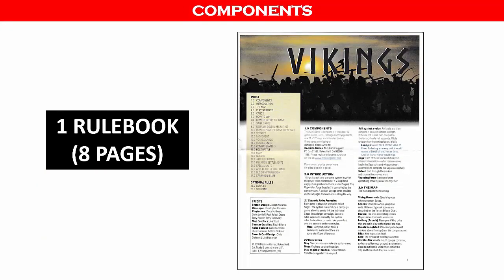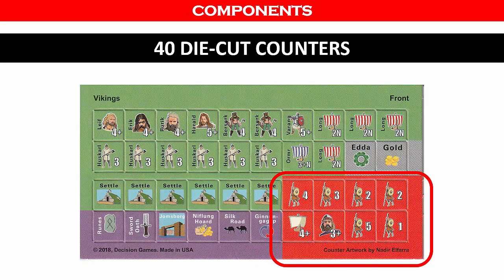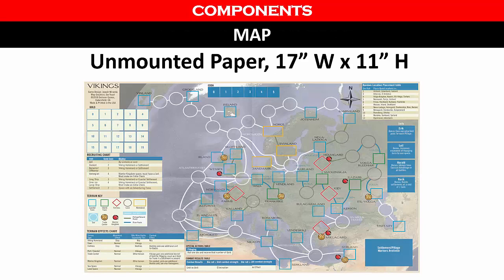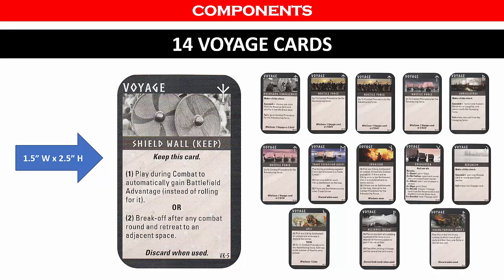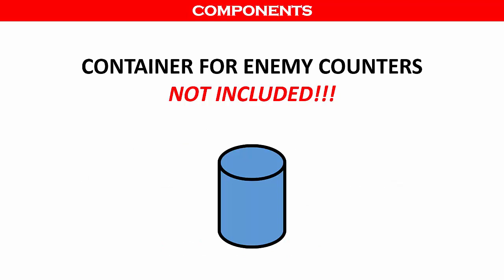The game comes with one 8-page color rulebook. There are 40 small counters: the green units are the Vikings you will be playing, there are 6 settlement counters used to fulfill victory requirements, the red counters are the enemy units, and the purple counters are the quests completed to meet victory conditions. There is one unmounted paper map measuring 17 by 11 inches. The point-to-point map has the tables and charts you will be using during the game. There are 4 saga cards and 14 voyage cards. All cards are numbered on the bottom right for inventory purposes. You will need to provide up to 6 of your own six-sided dice and an opaque container for placing the red enemy counters.